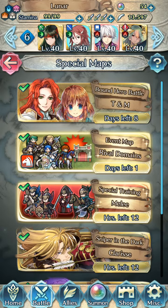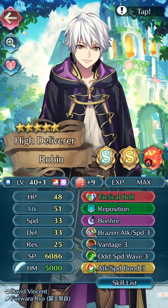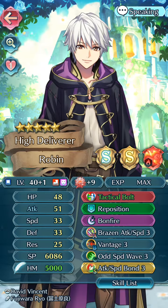Anyway, just look at the White Robes and you'll be fine with it. Talking about Robes, we'll go to the High Delivery Robin with Tactical Bolt, Reposition, Bonfire, Raising Attack Speed 3, Vantage 3, Odd Speed Wave 3, and Attack Speed Bomb 3. Oh god, I've still got my memories of being an Elise. Yeah, you're an amnesia freak.